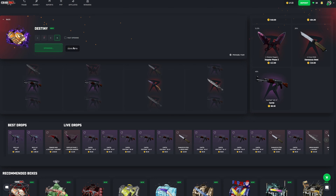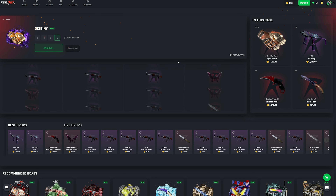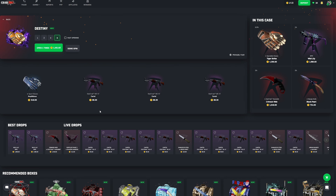Definitely recommend opening the Destiny case if you've got the funds. We actually pulled the top pull within about 12 cases. If you enjoyed this video, leave a like and subscribe. Coming into the new year I'm going to be doing more commentary, keeping up with CSGO Roll, and giving general advice — so that when you guys decide to gamble yourselves, you'll have a little more insight to get that nice juicy win.